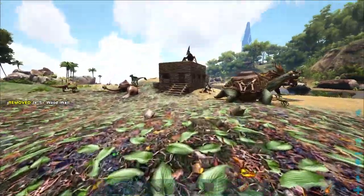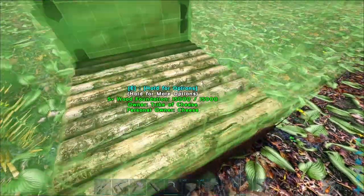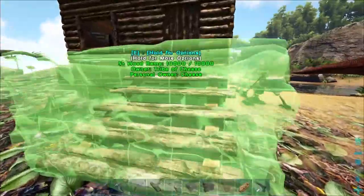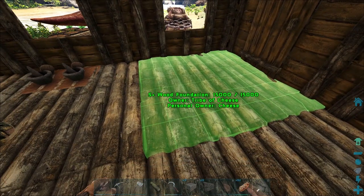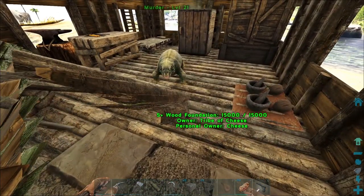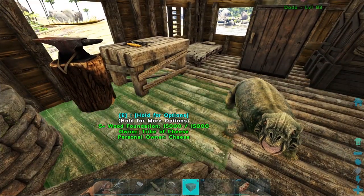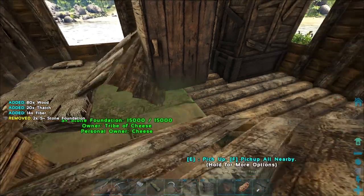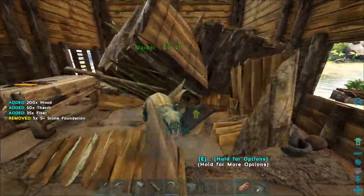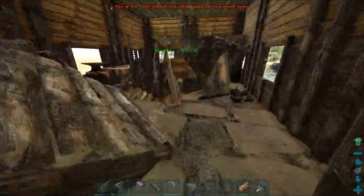If you're on normal Ark and you want to start converting this space into stone, what you do is take the stone foundation and place it right on top of the wooden foundation. It'll break the wooden foundation and give you half your materials back — just like if you broke it normally — but you don't have to pick up and replace all this stuff. So under my smithy, my bed, my preserving bin — all this stuff — I'm changing it to stone without having to pick up and redo everything. The same thing works with walls and ceilings too.